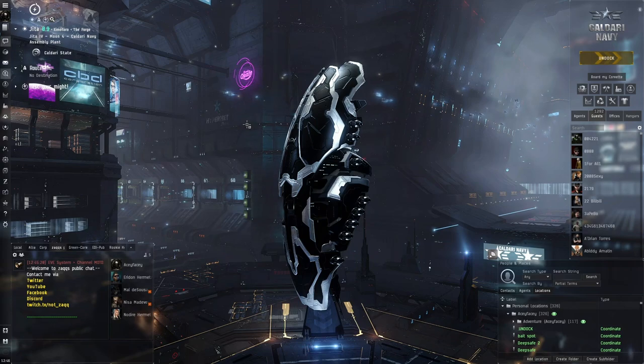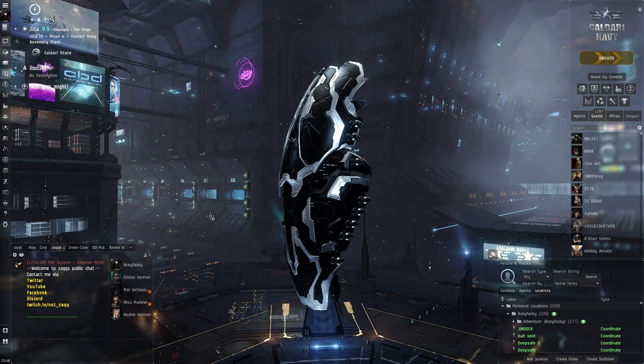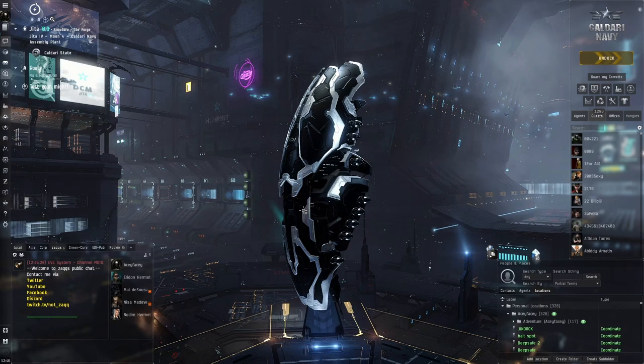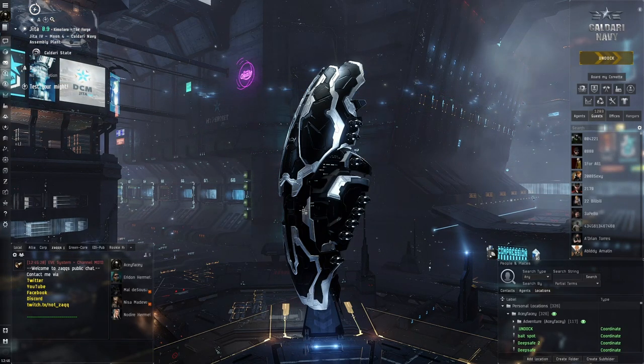Hello everybody, my name is Aceface. This is the majestic Oracle, as you can see here from this cinematic view, a little bit from below. This shiny ship is in the middle of the GTA station right here. I think it looks like a very majestic ship and we're going to be trying it out in air formations.